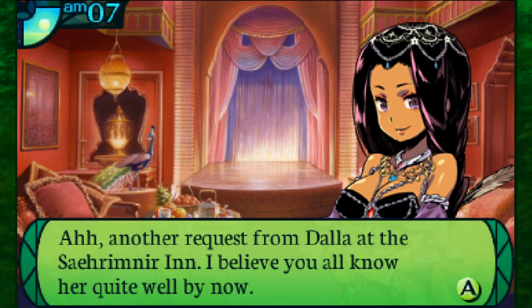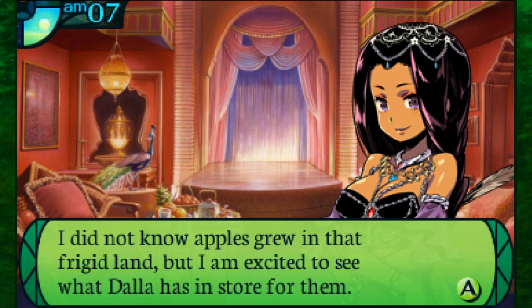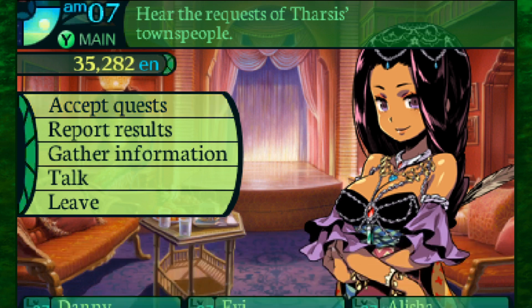Another request from Dala at the inn - you all know her quite well by now. She wants you to fill this barrel with apples that can be found in the sacred mountains. Given the barrel size I think around four would fit. She said she wants to be selective with what you pick. Since I have my harvest charm, I think this is going to be an easy one.